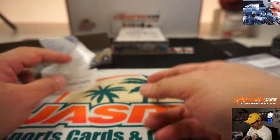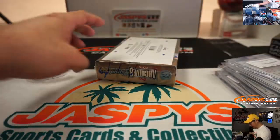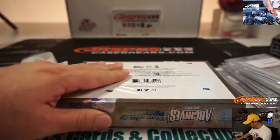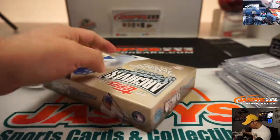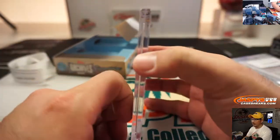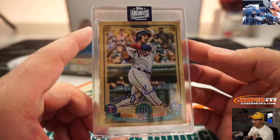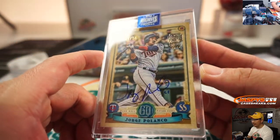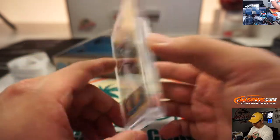Last but not least, Wes Thomas with the final box, box five. Wes, you've got Jorge Polanco, 12 out of 54, from Gypsy Queen.